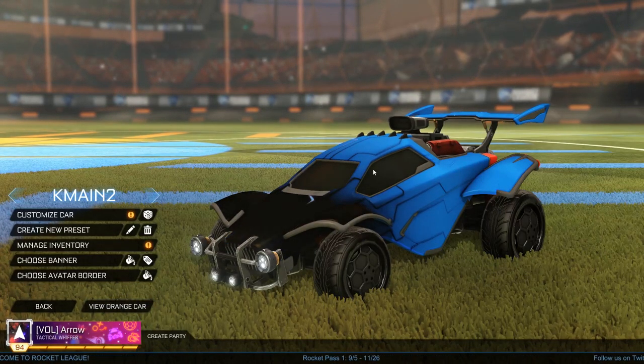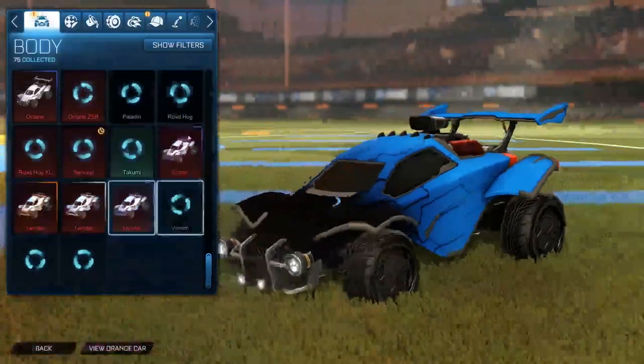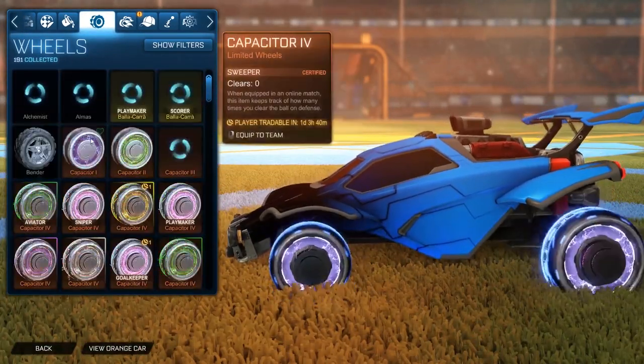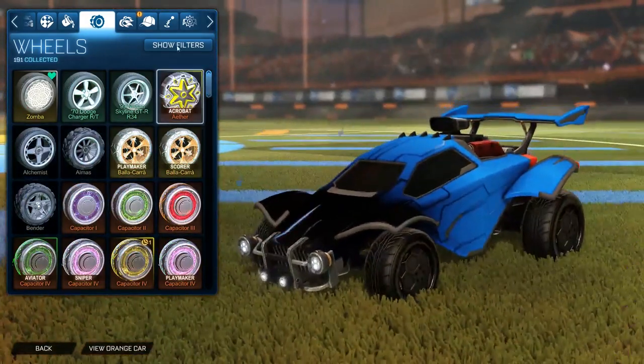The accent takes that through the whole car as well, so really nice — a completely different kind of feel. The Christianas are a premium wheel, but you could work it with the DHEs. If you want something chunkier you could go for the Bender or the Alchemist as well — completely up to you.